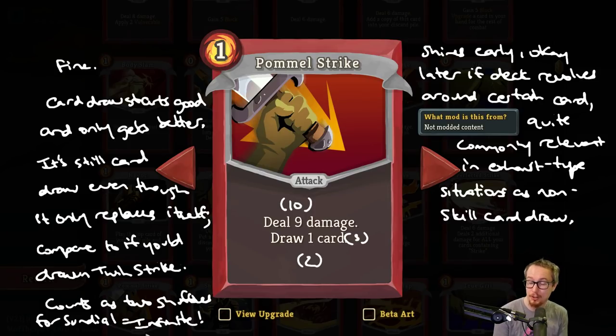But Pommel Strike does upgrade to draw 2 cards, at which point it does accelerate your deck. Early on in the run, you're going to be picking between Pommel Strike and Twin Strike. Twin Strike deals 1 more damage, if you're not thinking about strength or anything. But Pommel Strike draws a card, and so having a Pommel Strike in your deck instead of a Twin Strike starts to be a pretty big deal later on in the run — as you're in a situation where you really have to draw Corruption really quickly or something like that. You'd rather have a Pommel Strike in there so that you have a card that gets you a bit closer to that Corruption.